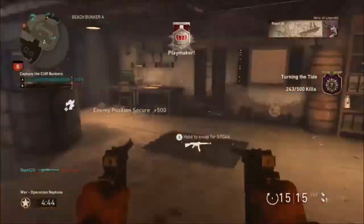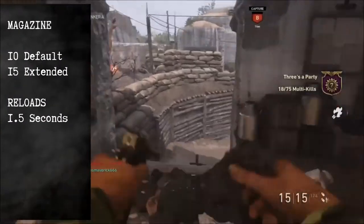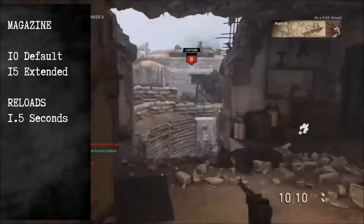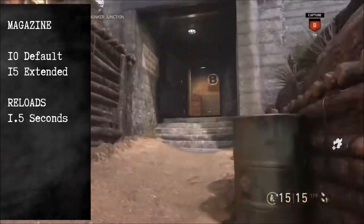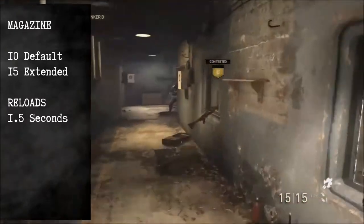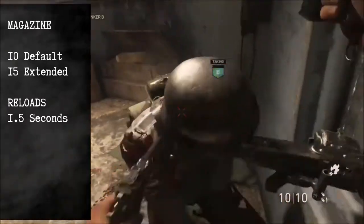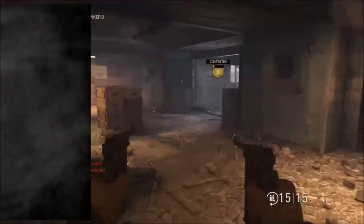Everything sounds good about it besides the damage, but there's still one huge thing with this weapon. The gun can only carry 10 rounds, and this will make you deplete your ammo, so you're going to be constantly reloading. Extended Magazine will increase this to 15 rounds instead. Your reloads, however, are going to be swift and constant, at 1.5 seconds.